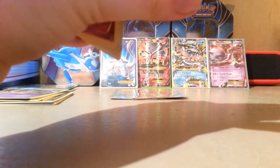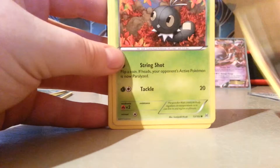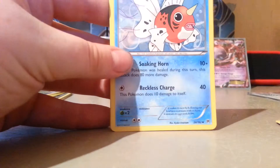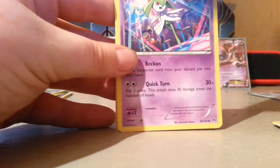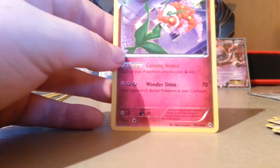Okay, so here is the code for the last pack: 1, 2, 3, 1, 2. Don't have any EX, I don't think. Rolycoly, Scatterbug, Teddiursa, Goldeen, Woobat, Seaking, Starmie, Clefairy, and a Staryu Reverse, and a Florges Regular.